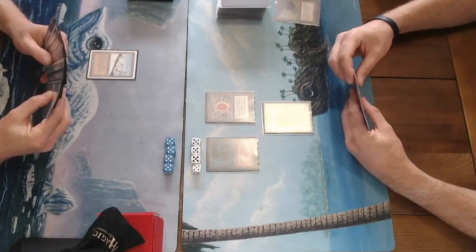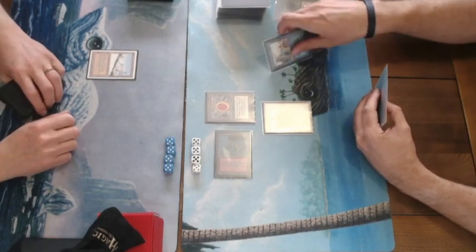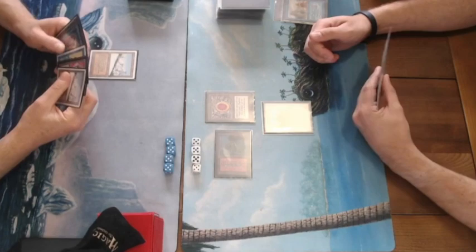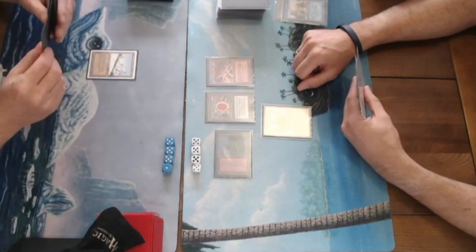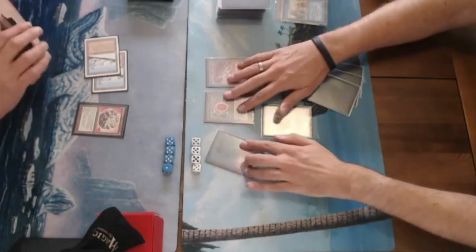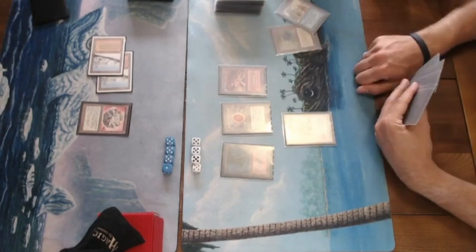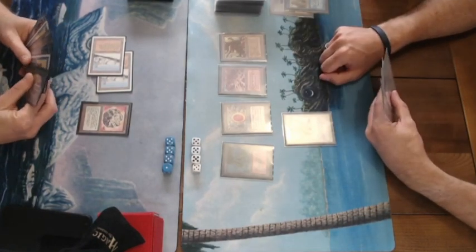The counter burn player draws and plays an Ancestral Recall, drawing three new cards for a hand of five with a Serra Angel on the battlefield. He plays a Plateau and swings, putting the Eureka player to 16. The Eureka player plays a Fellwar Stone — he probably has more plans than just Eureka, probably some ramp and other ideas. It's always important when building around a key card to have multiple lines of play.